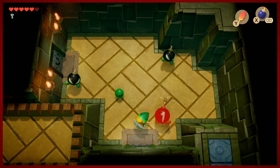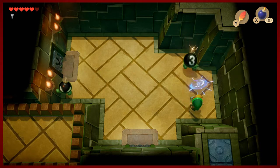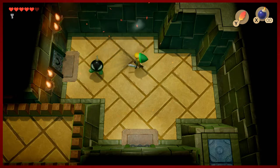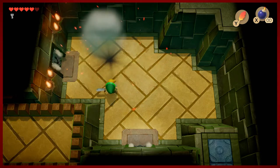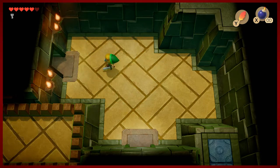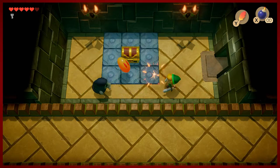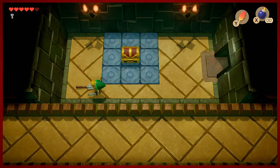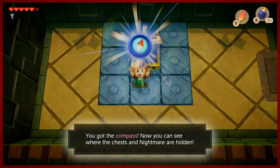This is a slight variant of the Bob-bombs from the intro part of the stage — the lobby, or the foyer for those of you who are a little more fancy than I am. These ones bounce around wildly and are on a timer — they'll come after you with a countdown and then obviously explode. So we've got the compass, that's nice — let's pop into the map real quick.